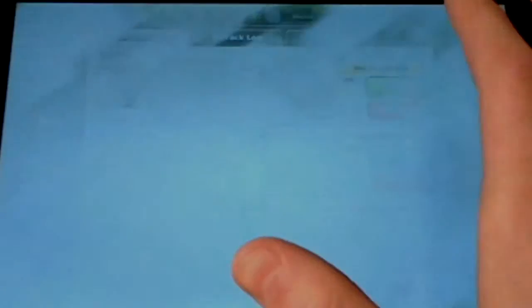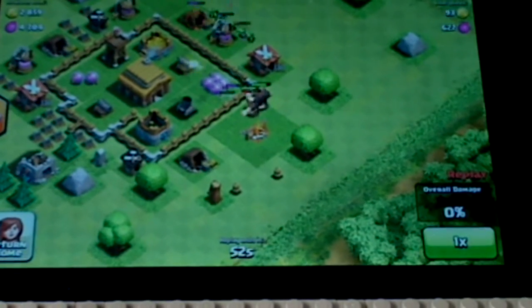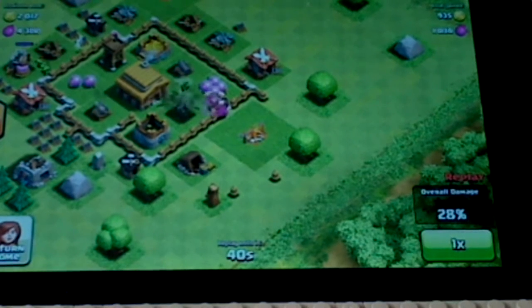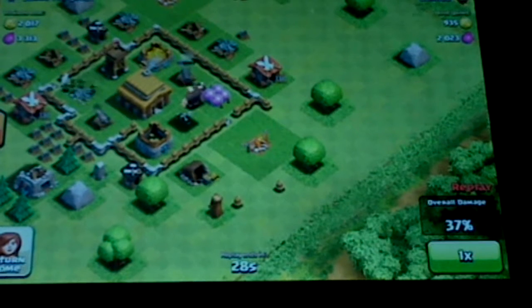So this one - he was obviously going for loot. I don't think he made a profit because giants are expensive. He only got like 2,000 elixir and I think they cost around 500 elixir each at level 1. I think that was a good giant placement because he wanted to take out the mortar so that it wouldn't wreak havoc on his goblins. He did get into the center and get some of that storage - that's where he got most of his loot.